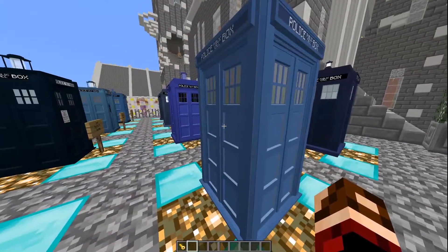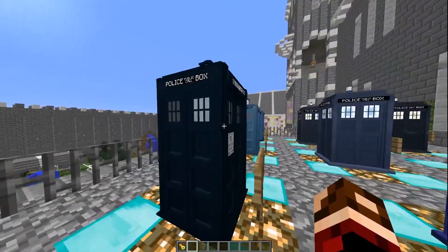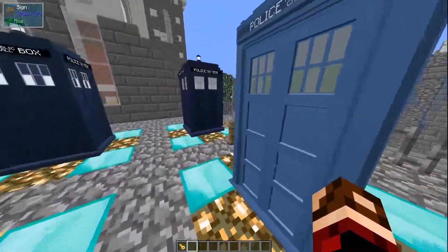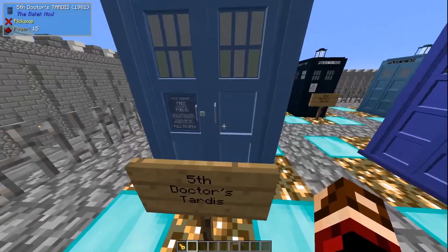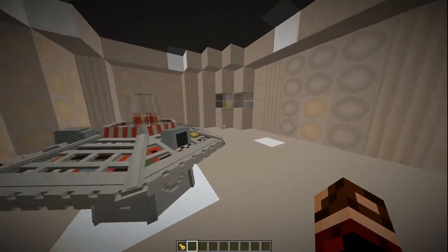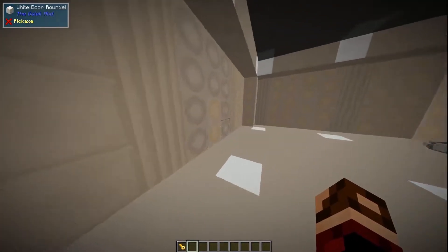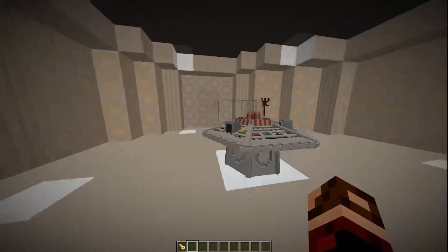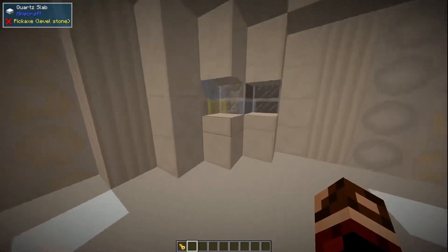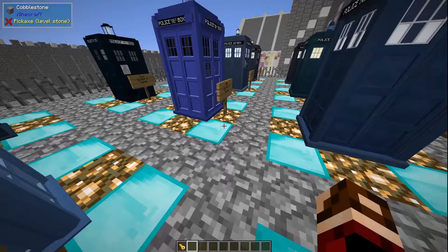Moving on to the Fifth Doctor's TARDIS — it's a lighter shade of blue than all the others up to now. There are a good couple of TARDISes and they all look pretty nice; the modeling is done pretty well. The Fifth Doctor's TARDIS also doesn't have its own interior, so I added the classic interior. It's just a classic Doctor Who-looking interior — I don't think it's based off any specific Doctor, but it looks pretty nice. You've got roundels on the wall, a nice square space, and your coat rack with scarf.